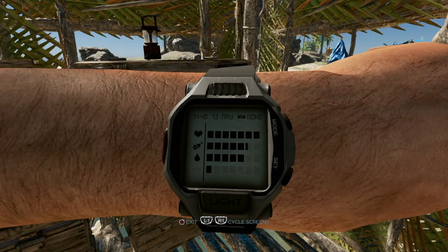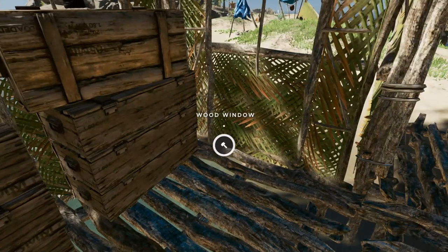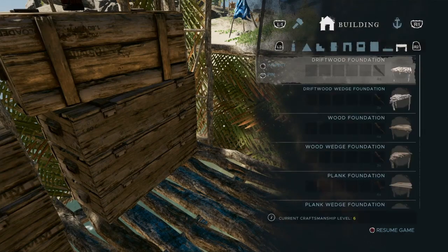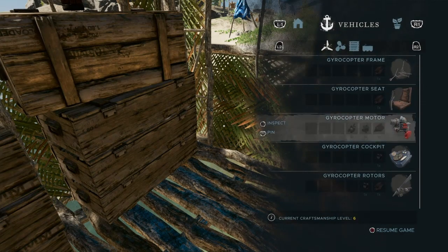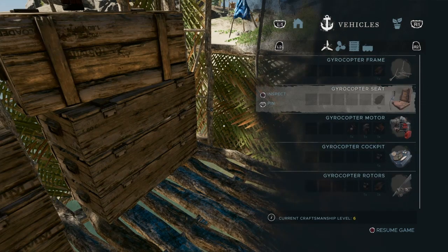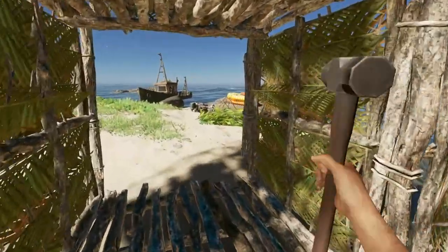I said I was going to kill the Megalodon — I'm definitely 100% doing that next episode. But this episode, as you can see, I'm level 6 in craftsmanship, which means I can now craft the gyrocopter. And I think I have all the parts — they're just sitting out there in a pile.